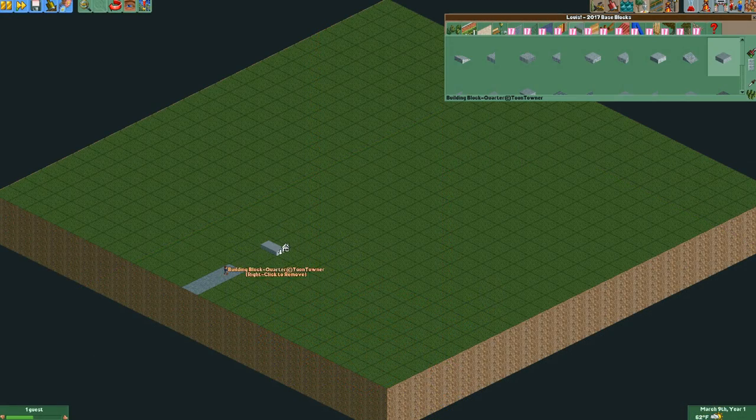The first thing you'll want to do is build the foundation for your launchpad. In this case, I built it on a 5x5 on the grid. Feel free to be as creative as you want with this.